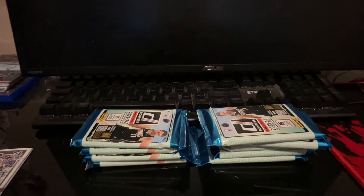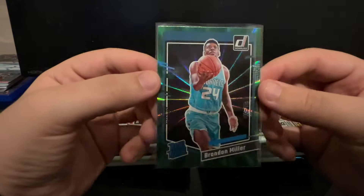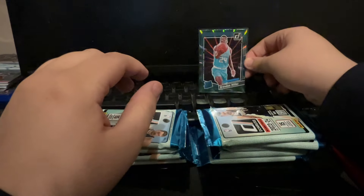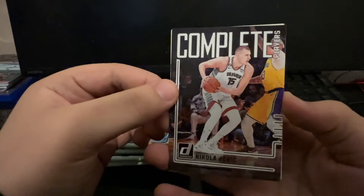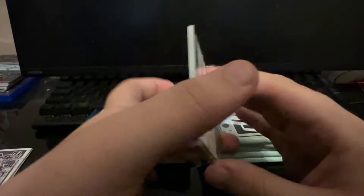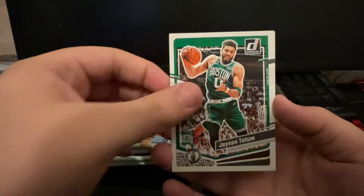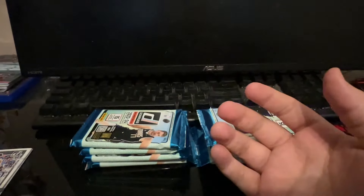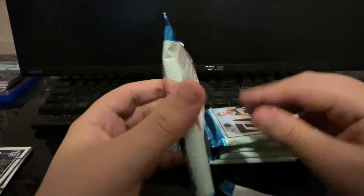We came prepared today - prepared to sleeve a Wimbanyama, I'll tell you that right now. Thanks for showing all the love again on the last video, it was a fun rip. I want to do more of that kind of stuff - just pull some fun, decent products. Beautiful Brandon Miller card, first nice hit of the video. We also got a Complete Players Nikola Jokic, De'Aaron Fox, Bruce Brown, Donovan Mitchell, Jason Tatum, and a Carl Anthony Towns. Looks like we got about three rated rookies in that pack. Great green laser, way to start off the box.